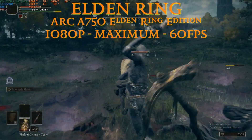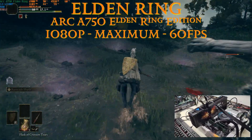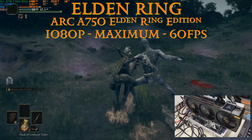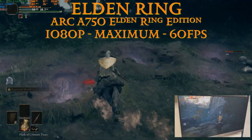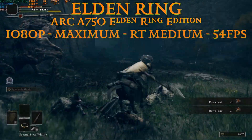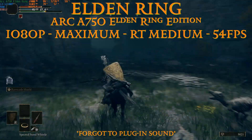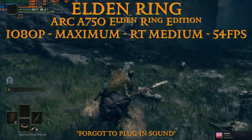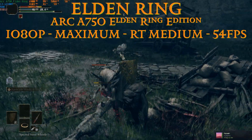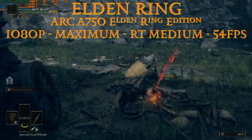Following the A580 is the Arc A750 — I have the Elden Ring edition, which has a pre-applied overclock from Gunnir of 100 MHz higher than the stock A750. At maximum settings 1080p we're at 60 fps, with drops to only 57-58 fps even in packed enemy groups. Turning on ray tracing at medium, still at maximum settings 1080p, we average 54 fps — only 2 fps more than the A580, which is surprisingly similar. Both cards share 8 GB of VRAM and both run at 2.4 GHz, so similar results make sense. CPU and memory usage are identical between the A750 and A580.